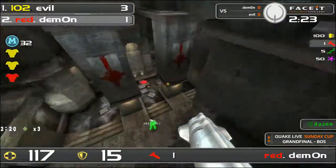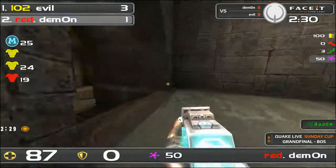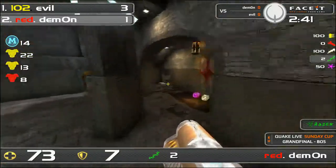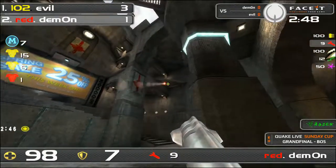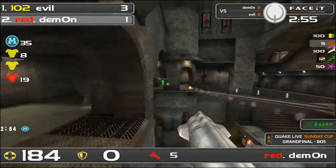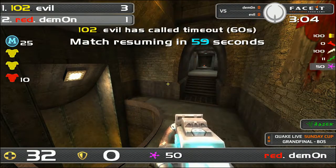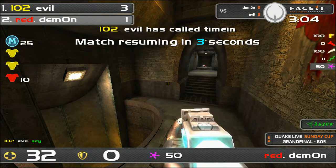What a beautiful defense from Demon — absolutely stunning from the Belgian. He misses the red armor pickup but hits the damage and has some weapon advantage, knowing Evil doesn't have the lightning gun. He tries to predict Evil, but Evil is already at the lightning gun position below — something Demon didn't account for. Red picked up by Evil, Demon takes the mega health. Demon lands a brilliant direct rocket and a rail follow-up, and Evil calls a timeout.